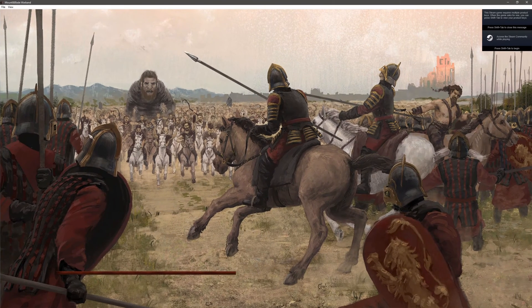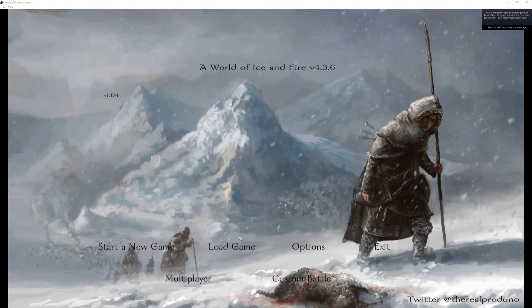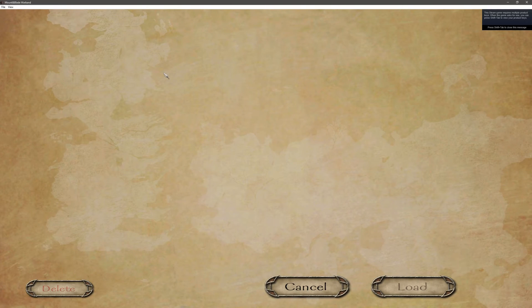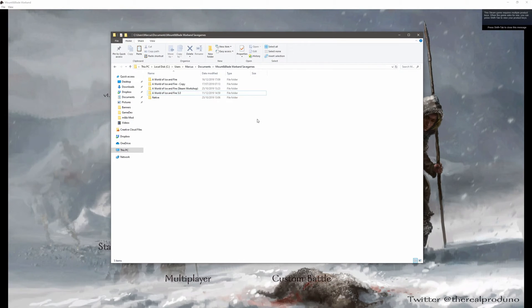I'll speed this up so you don't have to sit here waiting. So here we are in the game. If we go to Load Game you'll see we have no save files in here, so we'll cancel out of that for a moment. If we head to our Mount and Blade Save Games folder, which is in Users, Username, Documents, and then Mount and Blade Warband Save Games, you'll have the A World of Ice and Fire Steam Workshop folder.